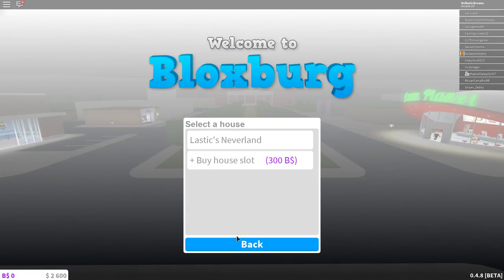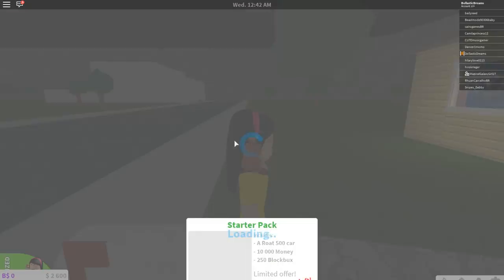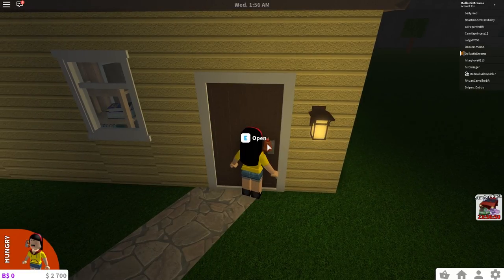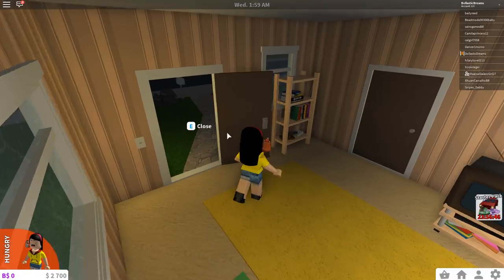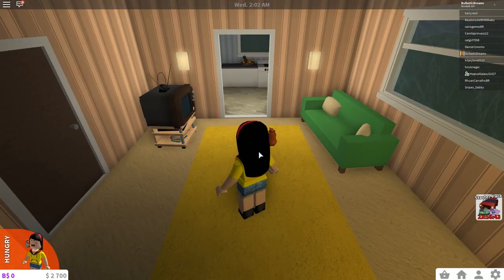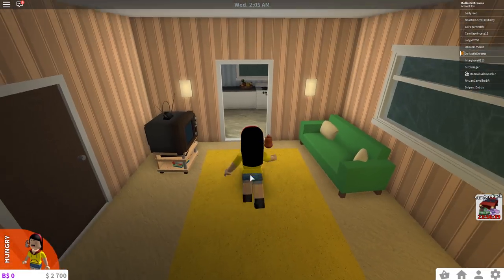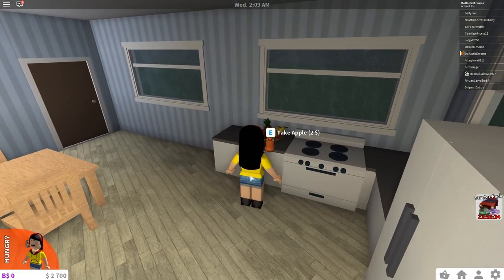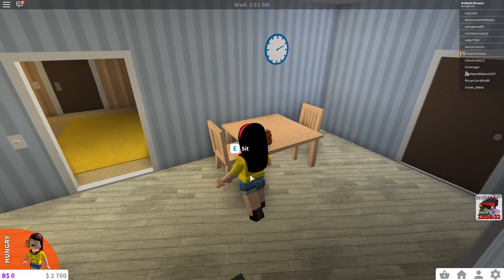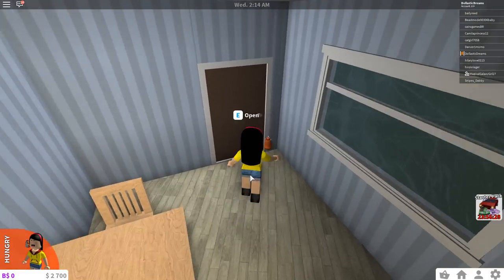I'm kind of confused — Lastic's Neverland. So I think I must have joined this game previously. Let's go inside and show you guys how my current house looks. I'm assuming this is the basic house you get when you join the game. We have a really nice living room area, which actually looks really cozy. And in here we have our kitchen. We can even take an apple and eat it, and we can even sit in our chair. This is actually really nice.